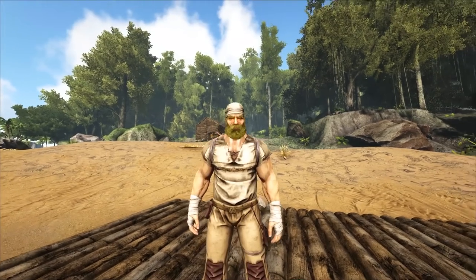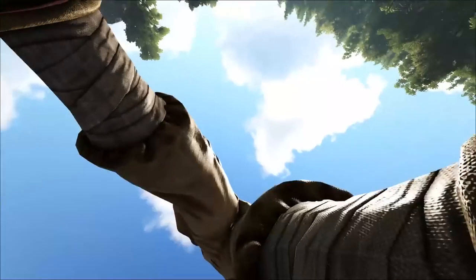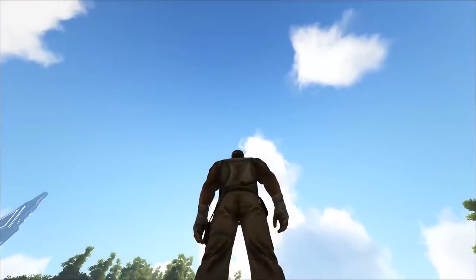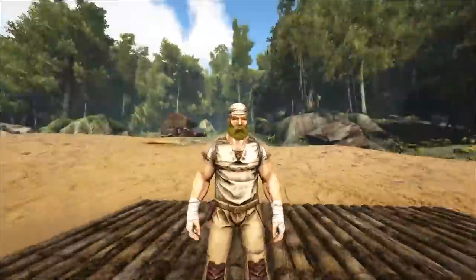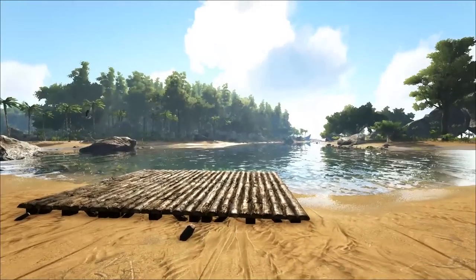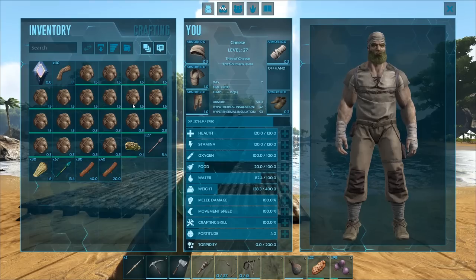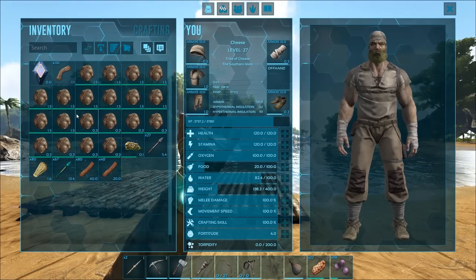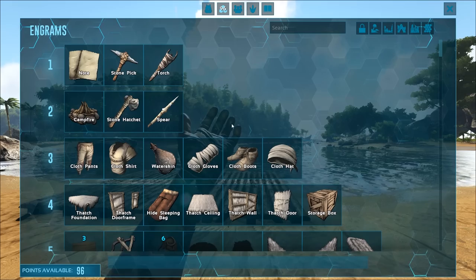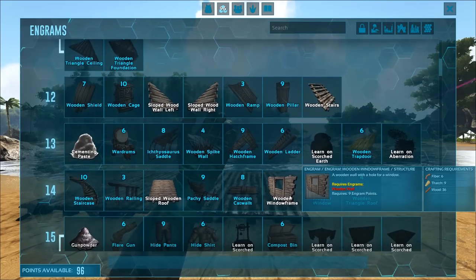If you guys like this video, please do me a huge favor and smash that like button. And for more daily video game awesomeness, don't forget to subscribe. We're going to go into our engrams — open up our inventory, go into engrams. By the way, I've started saving up my poop. Actually, this is animal poop. But we'll get to the saving of the poop later.